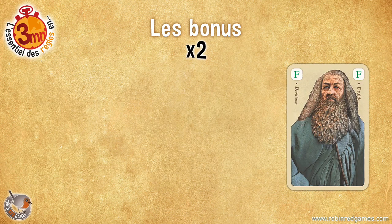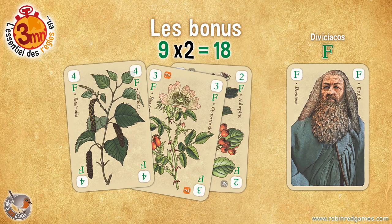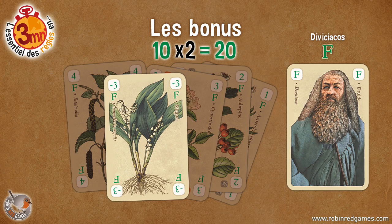For example, for The Druid, every plant of the forest sees its value doubled. So if you have collected the birch card, you gain 8 points instead of 4. And for the others, it's the same!